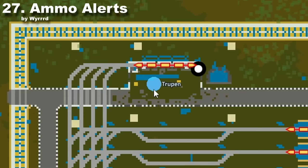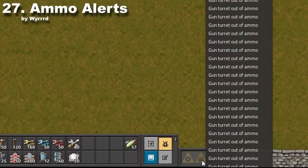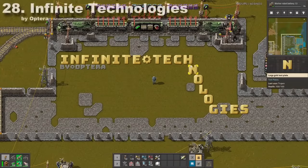Ammo Alert is an extremely simple quality of life mod which will highlight all the turrets with a low amount of ammunition on the map. To make it even better, you will get a pop-up in the right bottom corner to find those unsupplied turrets easier.